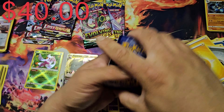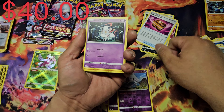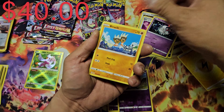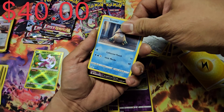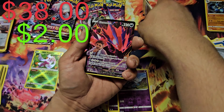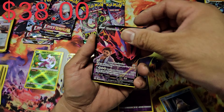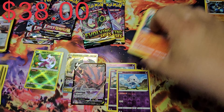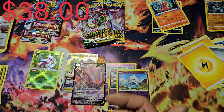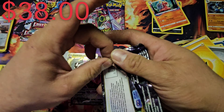Alright, Lost Origin — come on, give me something good. Don't let this be a box of disaster. Got Goomy, Bronzor, Snover, and we got an Eternatus! I'll take that as a hit — that's a really nice looking card. I'll take it.